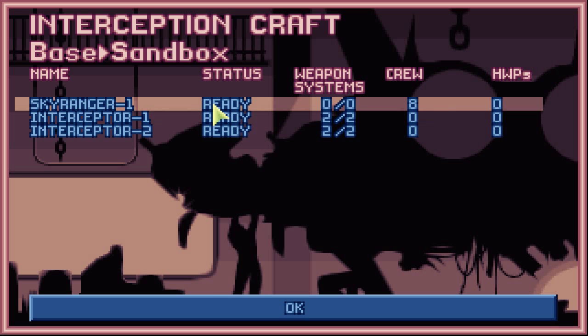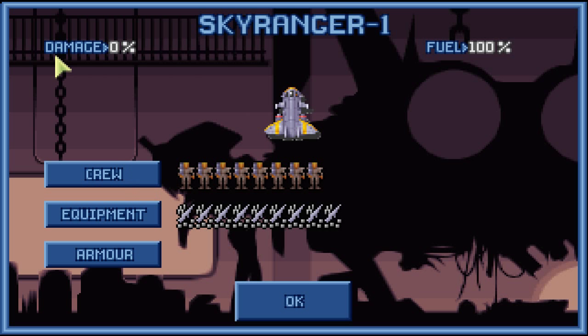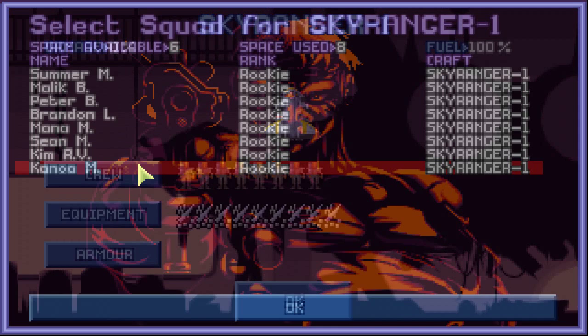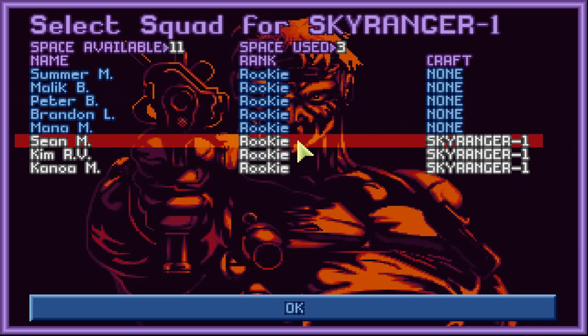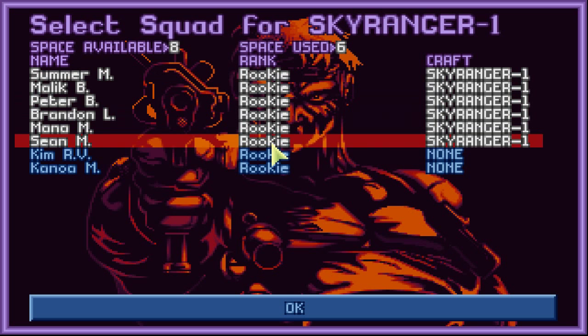When you go into the Sky Ranger, you can check out the damage percentage up here. If your ship is damaged, it'll obviously be above 0%. Fuel is at 100% at the moment. When you go inside, it shows all your soldiers again. You can deselect and take them all off the ship, or put them all back on. It always goes in this order — there's no way to switch that.